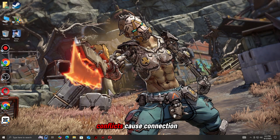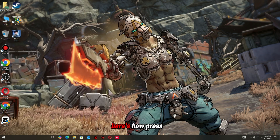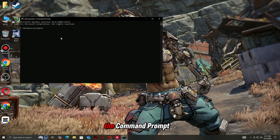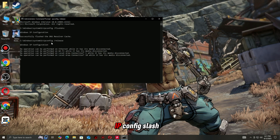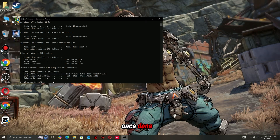Sometimes hidden network conflicts cause connection errors in Borderlands 4. Flushing your DNS cache and renewing your IP can refresh your connection to the servers. Here's how: Press Windows + R, type CMD, and press Enter. In the command prompt, type the following commands one by one, pressing Enter after each — ipconfig /flushdns, ipconfig /release, ipconfig /renew. Once done, restart your PC and router. This clears outdated network data and often resolves stubborn connection issues.